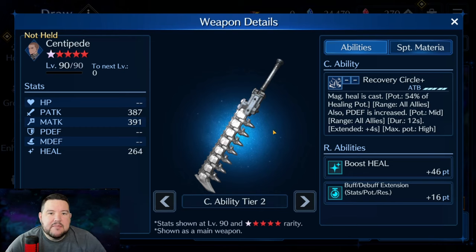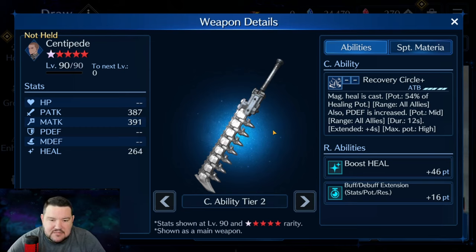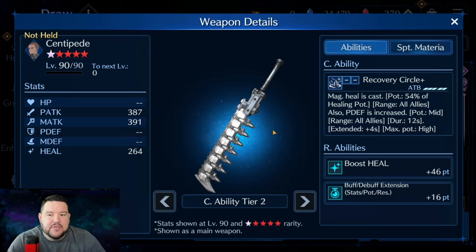Looking at the ability, I want to compare this to Prime Number because I feel like this weapon falls into one of two categories: people who already use Matt a lot and have Prime Number leveled up to OB4, OB5, or OB6, and people who don't — maybe they want to use Matt or they do but they don't have Prime Number and don't use him in the heal capacity.